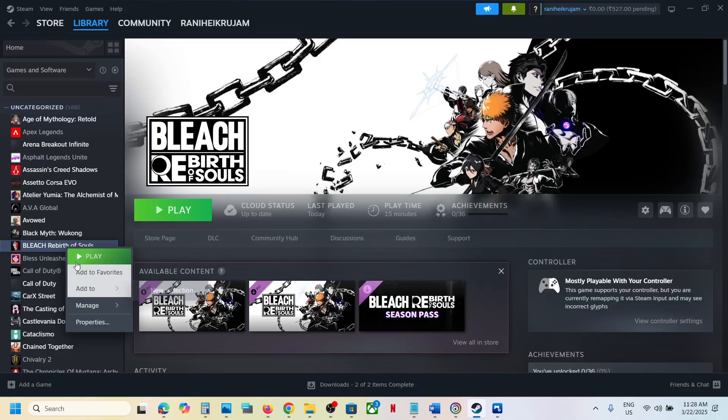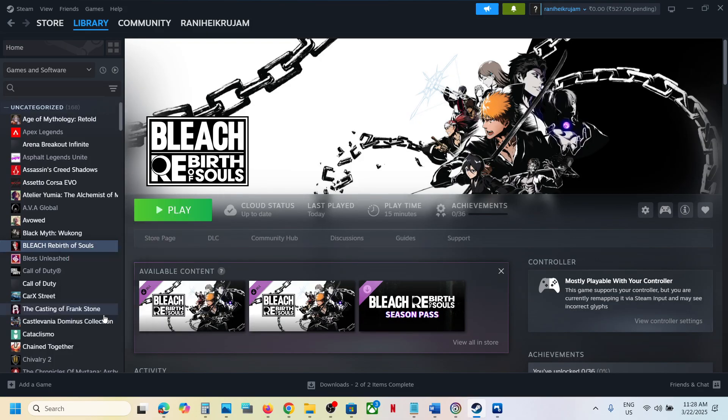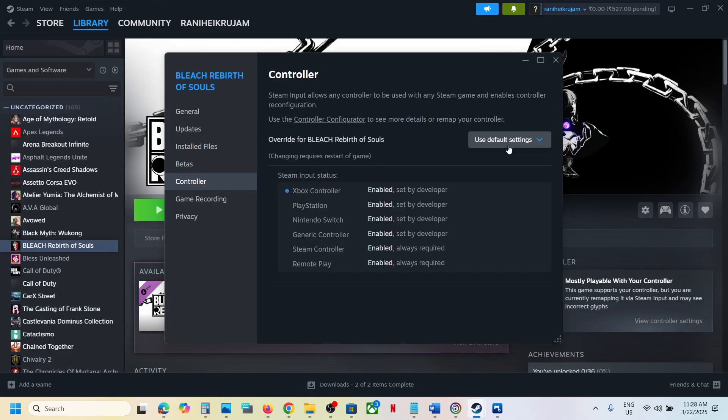The first step is to go to the Steam library, click on the game, go to Properties, then go to the Controller tab and enable Steam Input. This has worked for many players, so you can try enabling Steam Input and then launch the game. If that does not work, you can also try disabling Steam Input and check which one works for you.